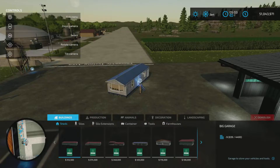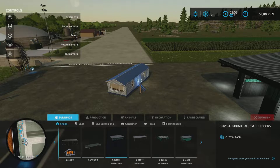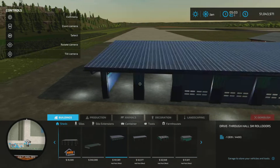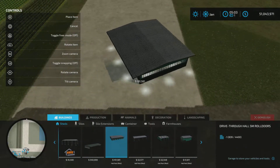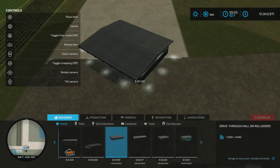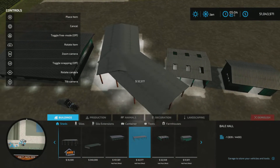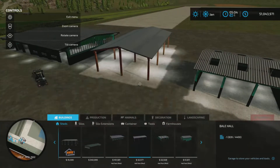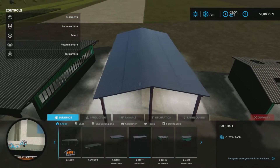As you can see here, that's the thumbnail. Where do we find them? Under sheds, of course. All four of them are listed. We have the drive-thru hall at $101,581 — it is 13 slots. The next one is the bale hall. I can't read the dollar amount there, but you can see it — that one is six slots.